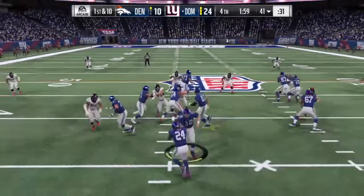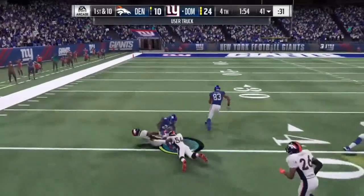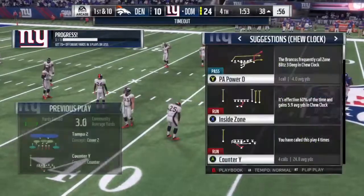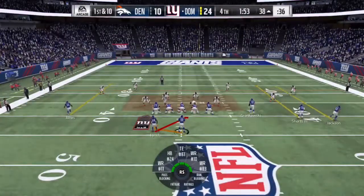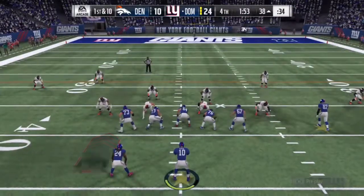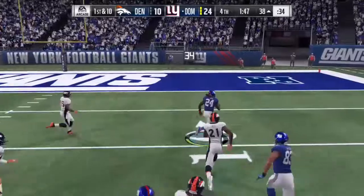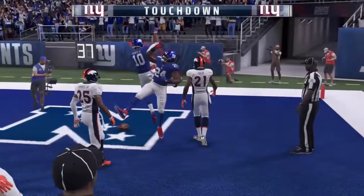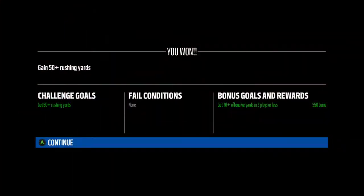The next play is another handoff to Marshawn Lynch - Lynch lays down the boom, what a truck by Marshawn Lynch, to give us about 36 yards. Then with the ball on the 38 yard line, Eli in shotgun hands it off to Marshawn Lynch, who makes one man miss diving, and Lynch goes in untouched - touchdown Marshawn Lynch! We get both rewards.